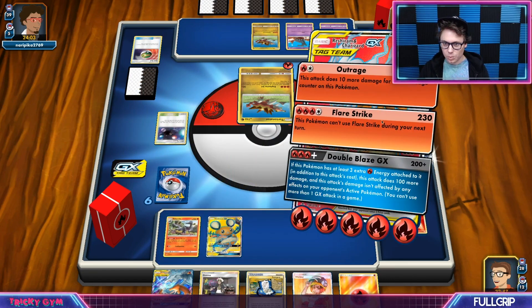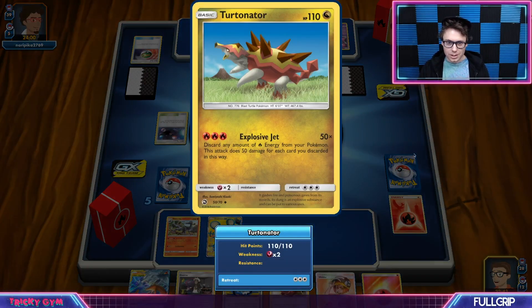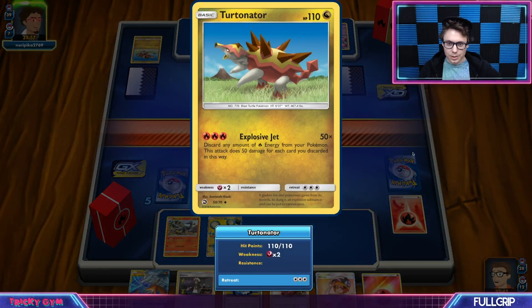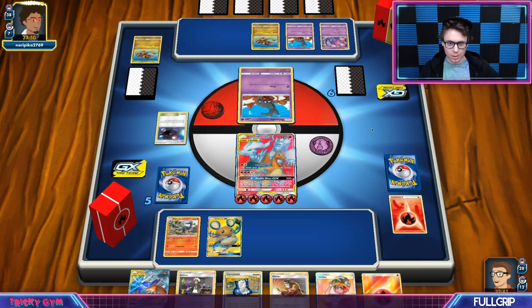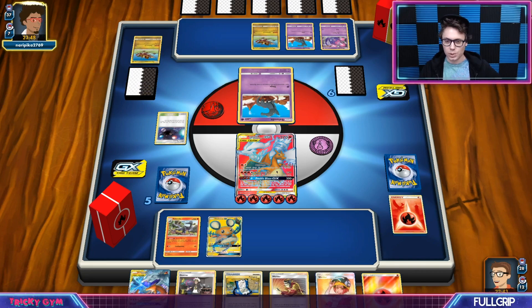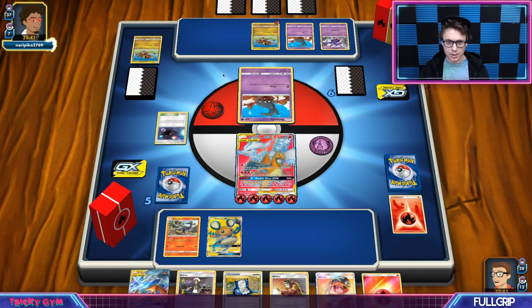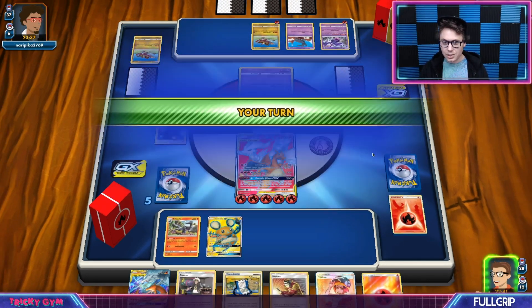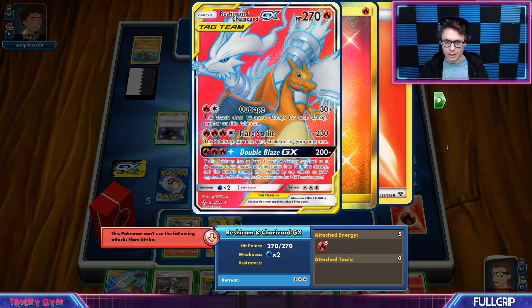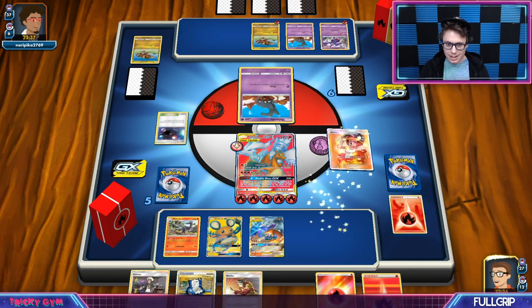Turtinator's Explosive Jet says: discard any amount of Fire Energy from your Pokemon — this attack does 50 damage for each card you discard in this way. Since this does appear to be a non-GX oriented deck, I am a little bit worried about keeping up the trades. We do give up three prizes with Reshiram and Charizard GX when it gets knocked out, so I want to make sure that we are on top of the prize trades. Since I did Guzma, I can't Flare Strike again next turn. I do have a Guzma in hand, so I could Double Blaze or Guzma to reset my Flare Strike. I'd also like to get a Welder next turn to build up another Charizard in case something bad were to happen.